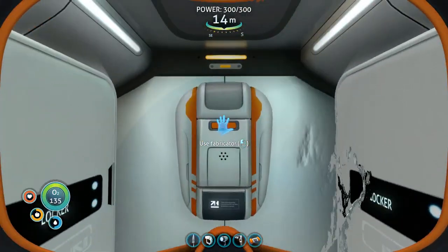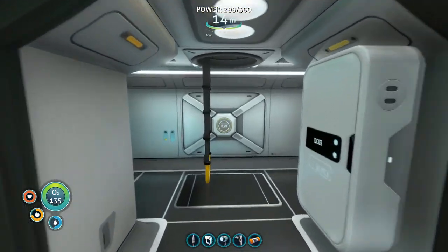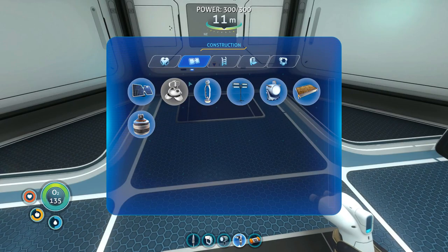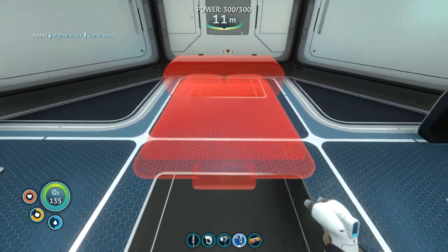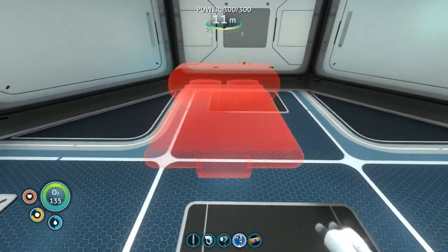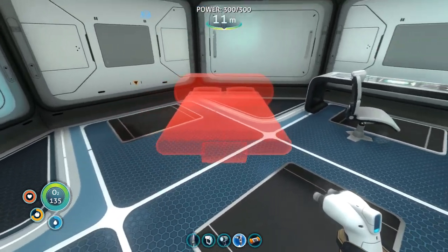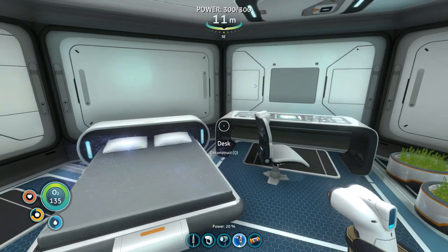The last thing we wanted to do was use our brand new fabricator to craft up some fiber mesh from two times creep vine samples, and then run upstairs and build ourselves a bed. Beds are here — I'm going to make a double bed. It's a little bit in the way in certain spots, but there we go — a nice new double bed.